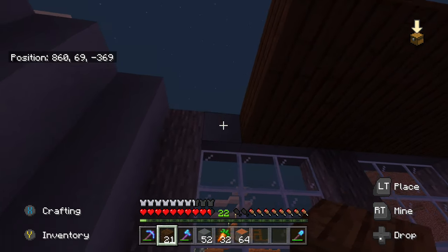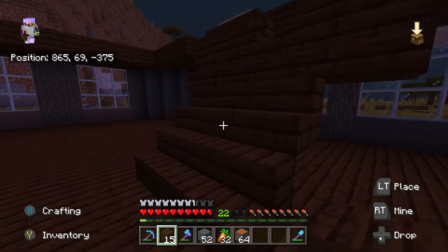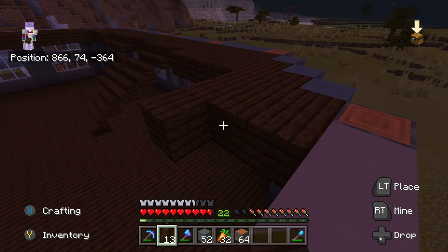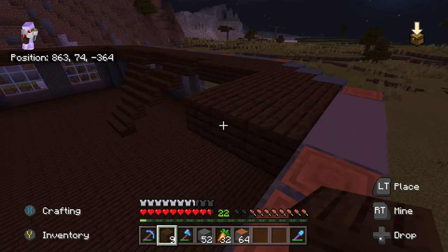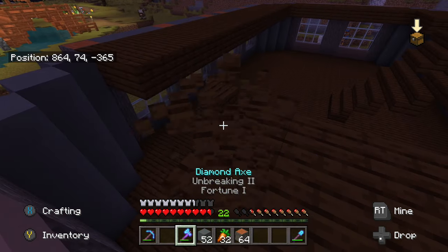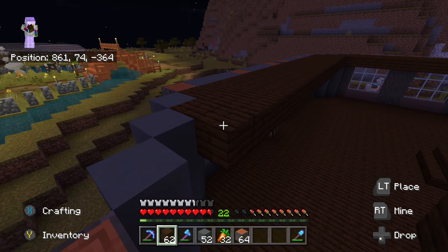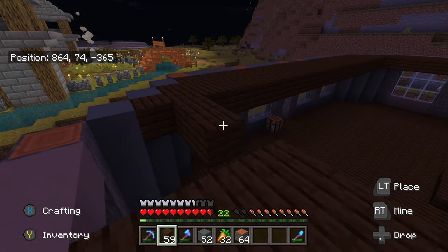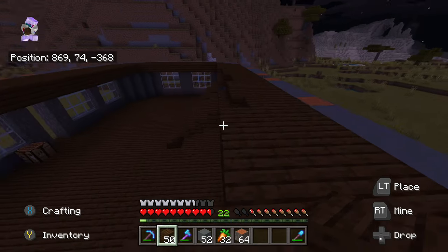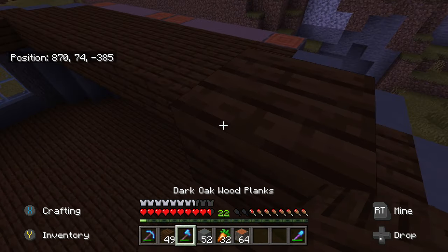I'm thinking we're gonna have a lot of bookshelves. I think we should move our enchantment room into this room, put all our books and enchanted books in here, plus anvil stuff. This is a huge area so we could always just put stuff in here — I think we'll have enough room. I think we should do that corner piece in each corner.